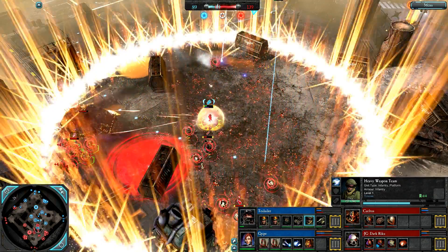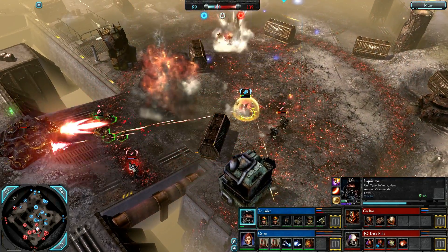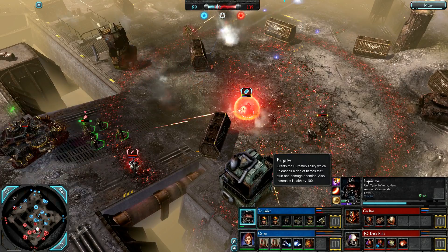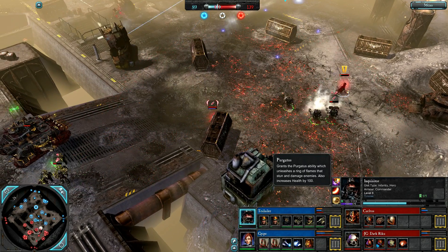Farseer trying to cap now. There's Purgatus and a Manticore Strike — really nice synergy play from Twilali, stunning with the Purgatus first. The Inquisitor gets away — she's level 8 now.